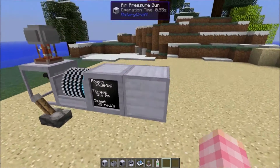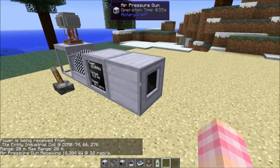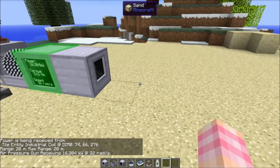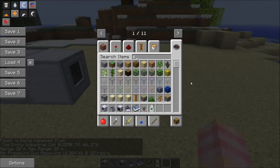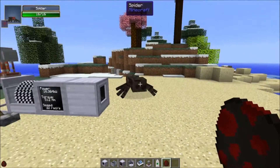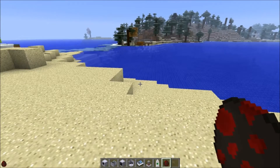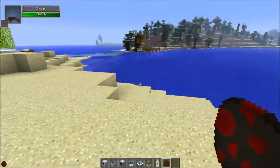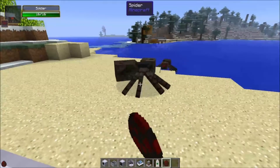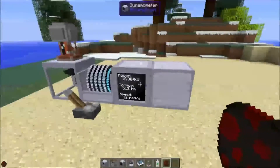Alright, so now I've got 16,384 and if we hit this it says power is being received. What happens is that it uses the power to build pressure. And then if I spawn in a mob — well he walked out of the way — there we go, he gets like hurled away. That's pretty cool.